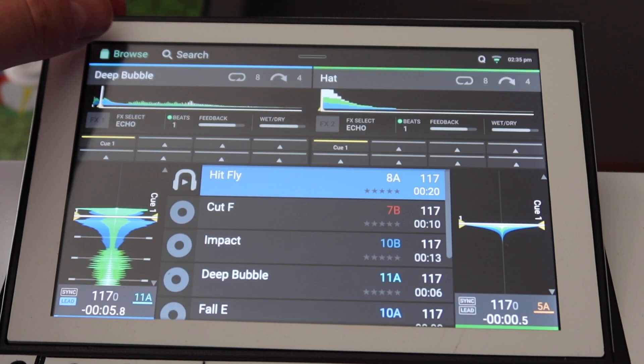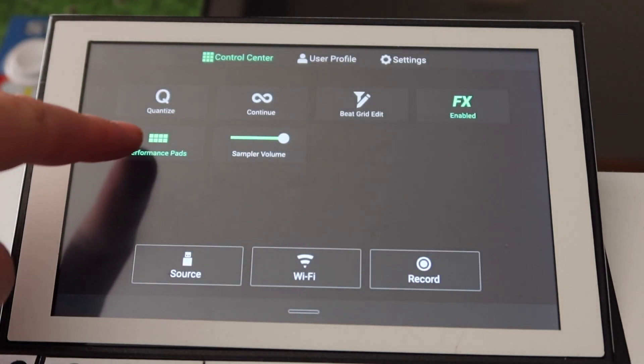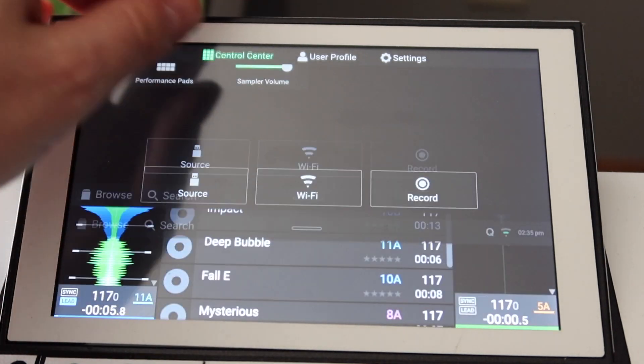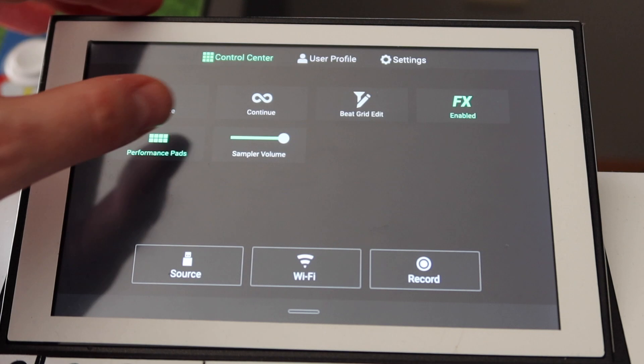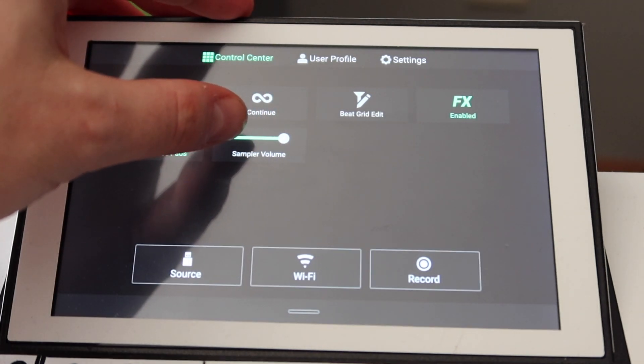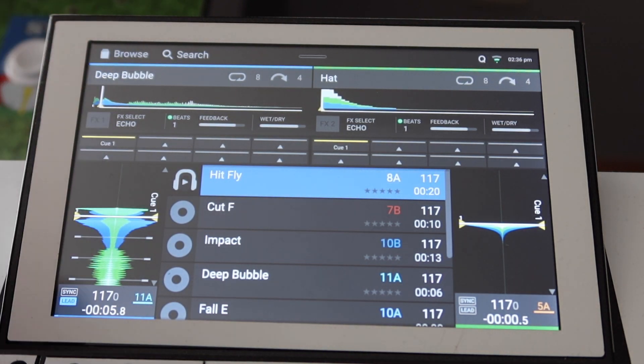If you want to access where you put the performance pads, you swipe down to performance pads. If I turn that off and swipe up, they're gone, and if I swipe down and hit that again — oh, here's sampler volume. That might be nice, because here's how you actually get the sampler up: you hit Shift and Roll.